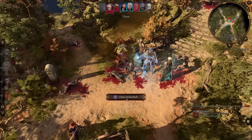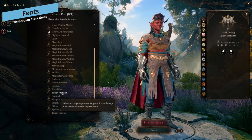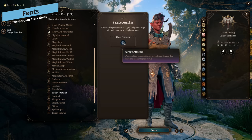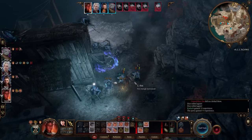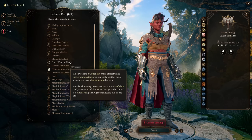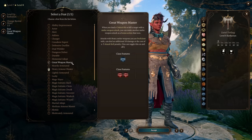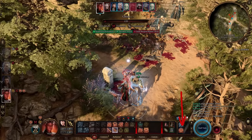The rest of the leveling process for barbarian is pretty straightforward. At level four, pick savage attacker — when making weapon attacks you roll your damage dice twice and pick the highest result, further increasing damage output. The other great option is great weapon master: when you land a critical hit or kill a target with a melee weapon attack, you can make another melee weapon attack as a bonus action that turn.